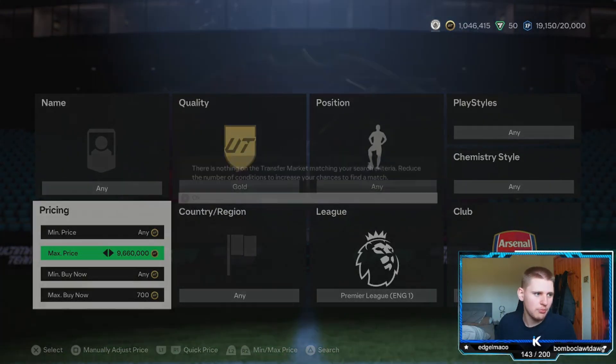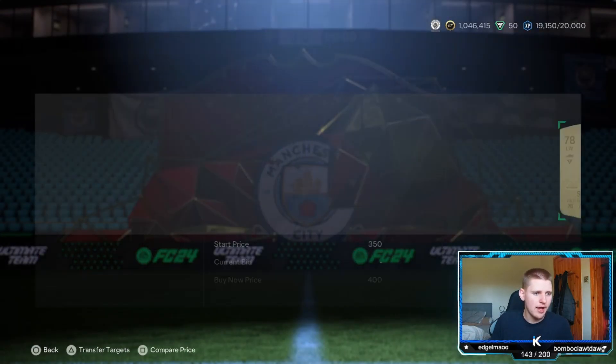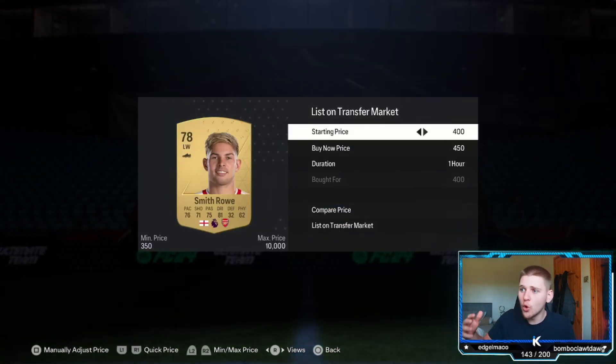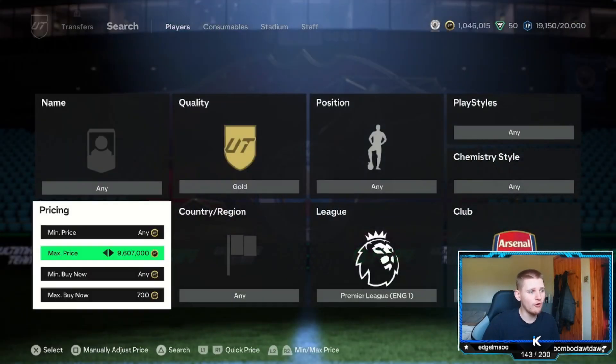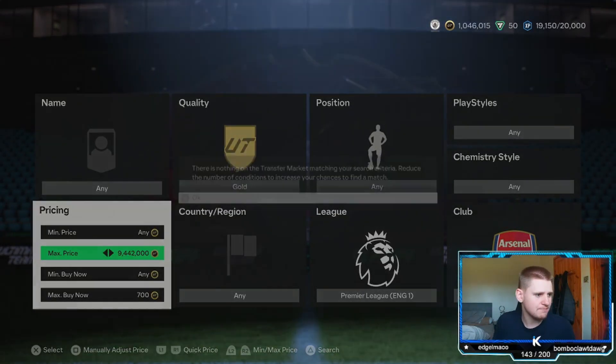We do double our coins here — we picked that up for 400, which might be a minimum price, so it shows you can pick them up, you just have to be fairly quick. We get another 400 and pick that up. We could do this all day — listed it for 850, that's another 450 coins. We've nearly made 1,000 coins already off two snipes, and obviously if you're chucking bids on while you're sniping you're going to pick up a hell of a lot more.